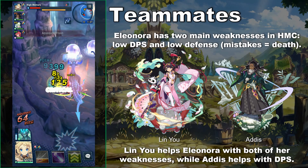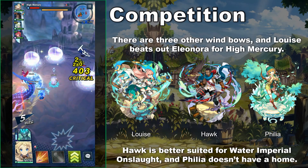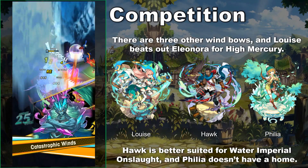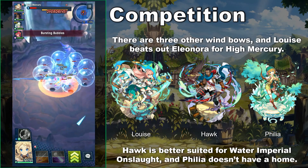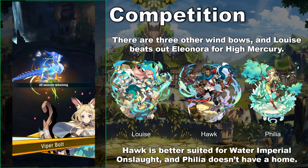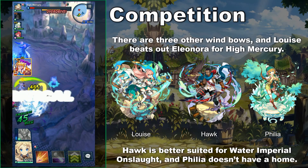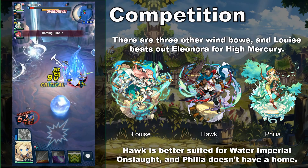As for Eleonora's competition among wind bows, she falls somewhere in the middle. For HMC specifically, Louise is basically a fixed or better version of Eleonora — her passive abilities are actually relevant and she has multiple attacking skills, with strength only slightly below Eleonora's. The other two bows are Felia and Hawk. Hawk is the best candidate for Water Imperial Onslaught thanks to his freeze res, and he has one of the strongest skill damage modifiers in the game on Savage Hawk if the enemy is stunned. Felia doesn't really have a home right now — she's a natural 3-star with paralysis res, which is unusual for a wind unit. At least she's not the worst wind bow out there — sorry, Felia fans.